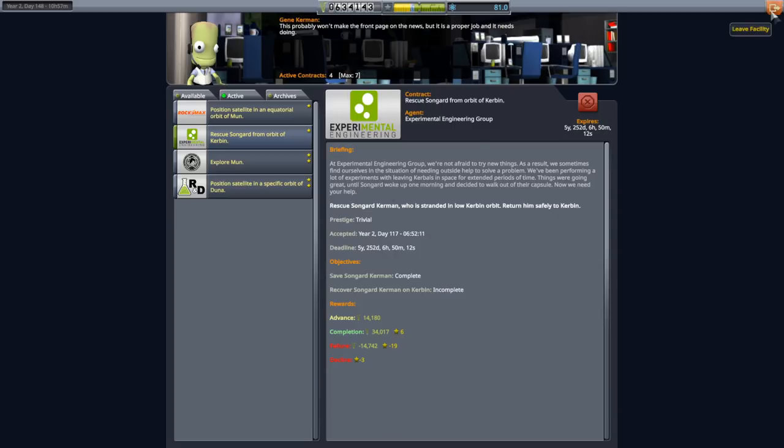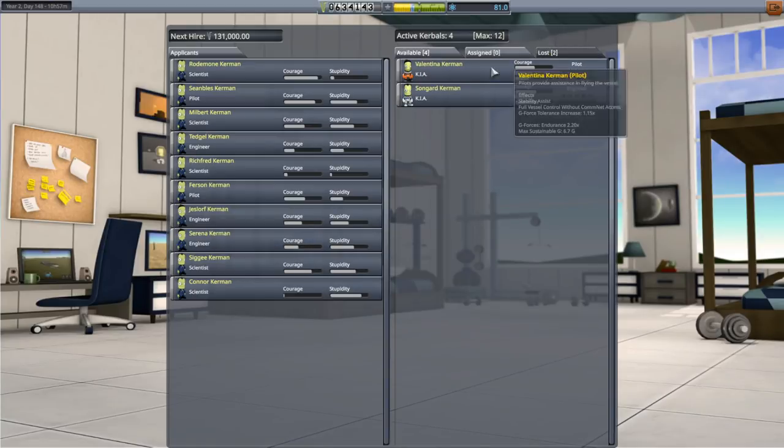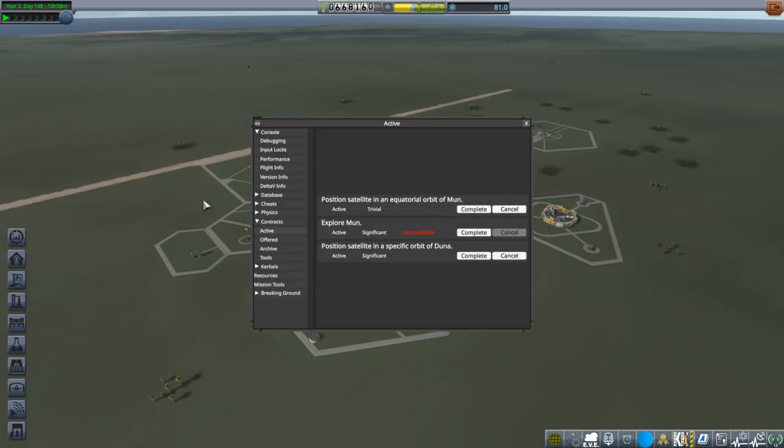The only way I know how to resolve it, since he has already perished, is to just complete it. I'm not too sure whether I can just cancel it and incur the penalty. I think I should just complete it - after all, we did launch a rocket and proved it was a capable situation on the previous mission. I feel a little bit bad about it still though.